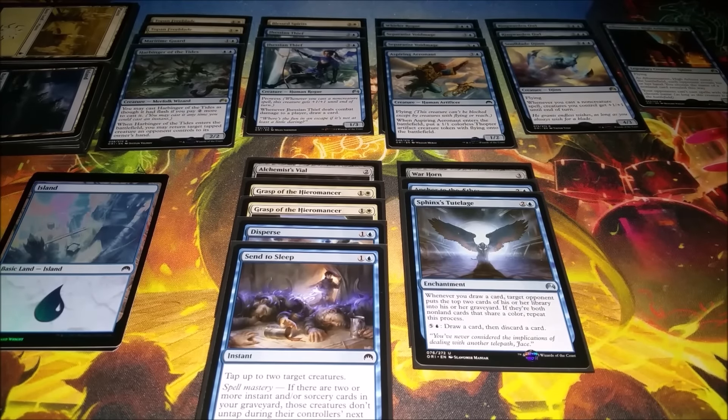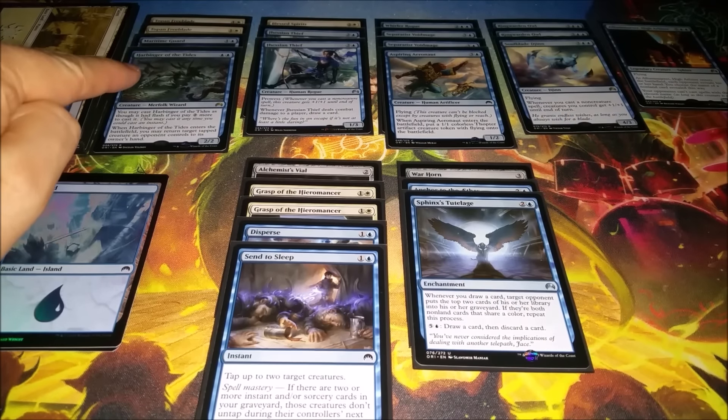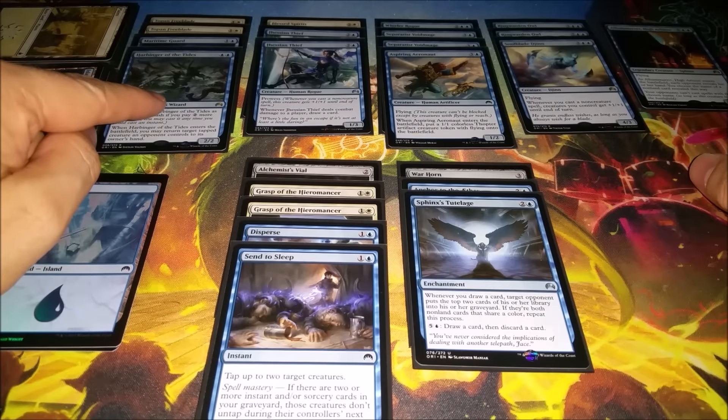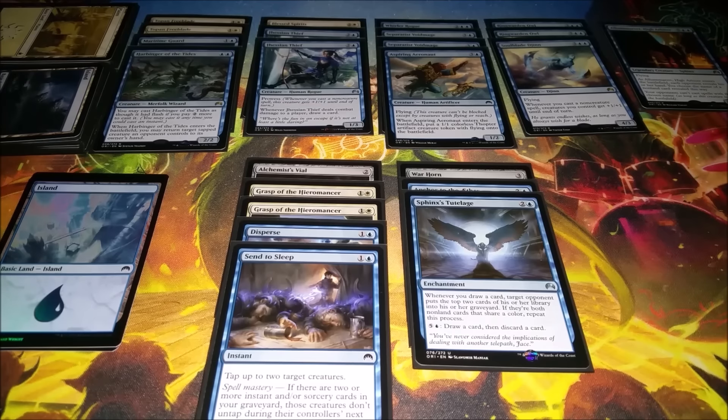Then I started seeing Jace's Ingenuity and Thief of Sanity, so I took those. Then I started seeing some red cards go by, so I hate drafted a Fire Impulse around pick four. Then I just kept getting more blue — it was wide open. I also got past a Blessed Spirits around pick six. By the end of pack two I was solidly blue-white, and opened up a Harbinger of the Tides, got passed a Stratus Dancer, and then got passed Soulblade Djinn — so three rare blue cards to start off pack three.